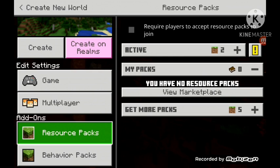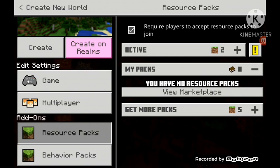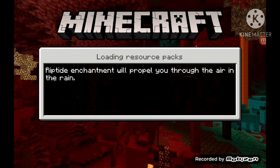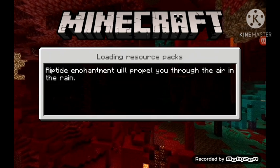Here's something I forget to mention in all my videos: click 'require players to accept resource packs to join.' For the one I did it didn't actually ask you to download before joining, but you're going to want that option on so players download and join correctly. Then click create and it will do everything and give you the mod.